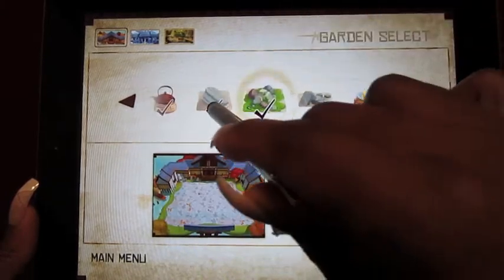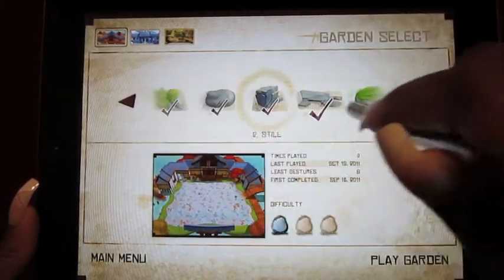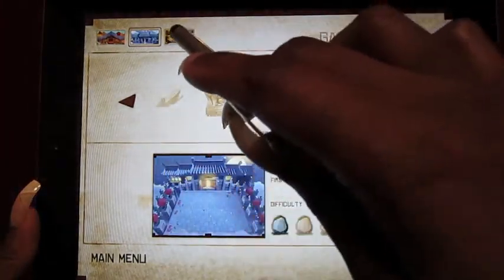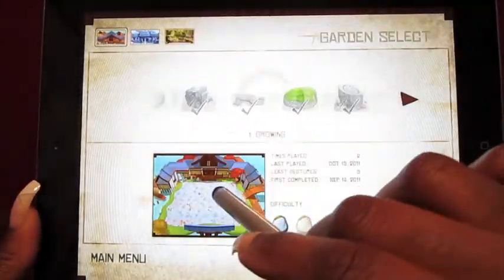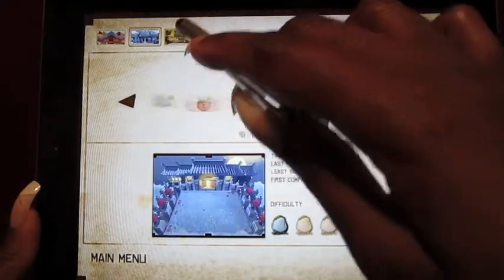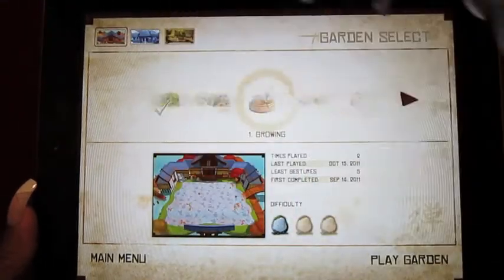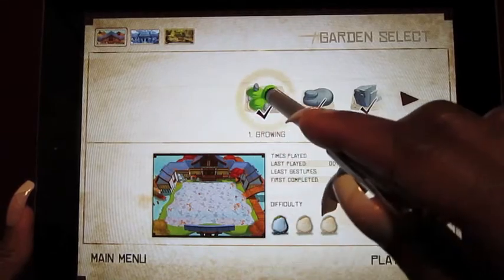There are some I haven't gotten past, but as you can see, there are a lot of different gardens. The graphics are really beautiful. You can pick different backgrounds — those are just the puzzles for this background, and then there are different backgrounds. You do have to purchase the other ones, but I wanted to because I enjoyed the game so much.